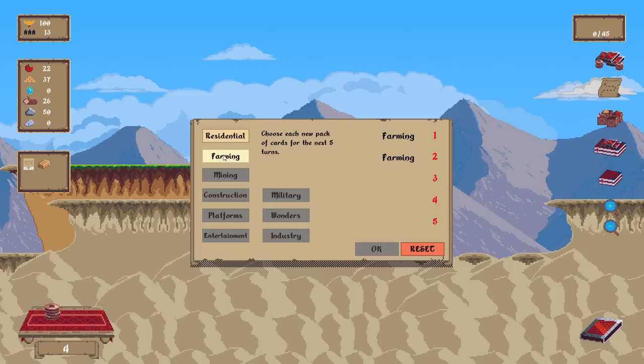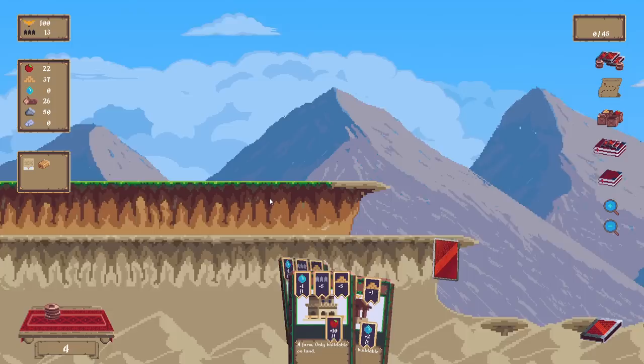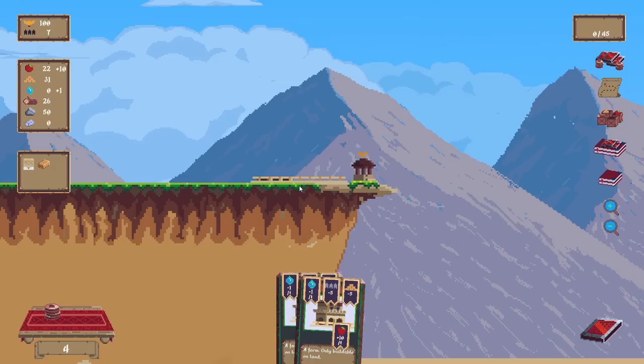I actually do want farming, probably for a couple turns. Go like farming, farming, residential. Actually, we have plenty of workers. I don't want to really plan five turns out in advance, but we need water. I was hoping to draw more wells than this. That's pretty annoying.